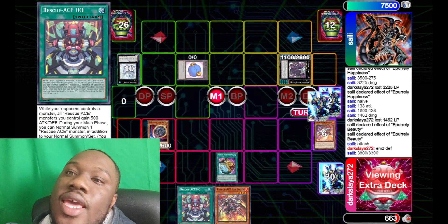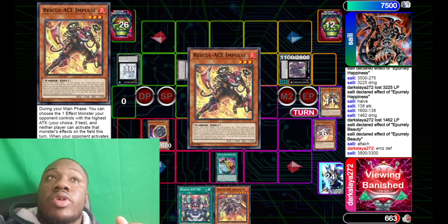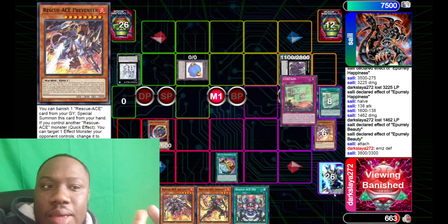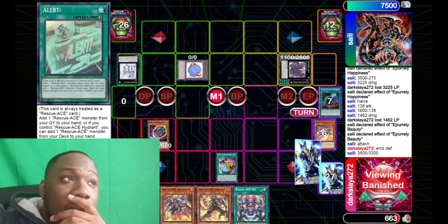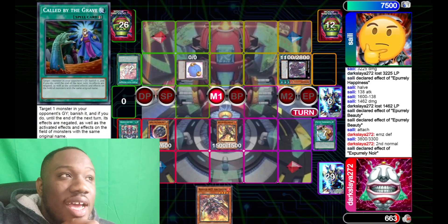Round five was my only loss of the day, which was against Minifes — he was on Infernoble. Really, really good game; he played it super well. I learned a lot about the Infernoble matchup. I find that matchup just hard to deal with in general, and unfortunately he just played better than me, so he ended up winning.